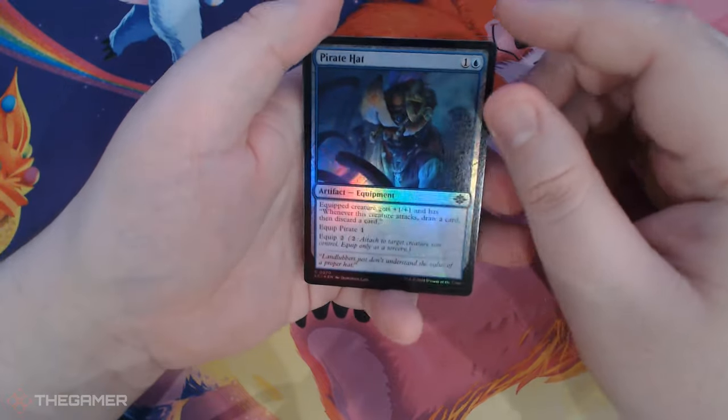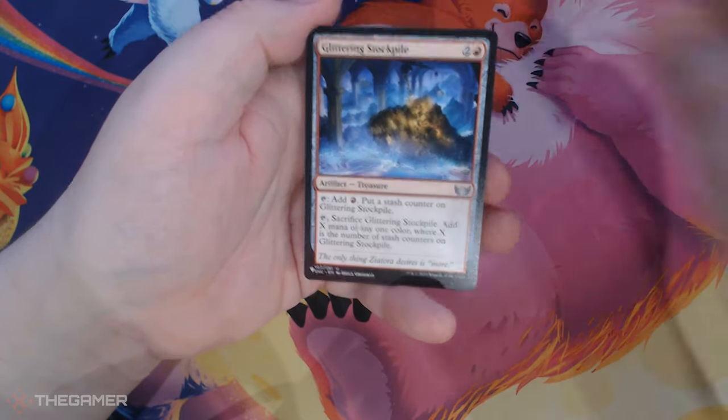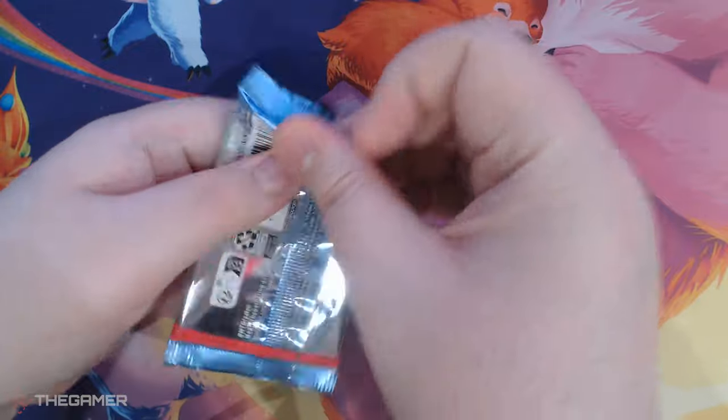We got a Foil Pirate Hat, and a Glittering Stockpile from Streets of New Penna. No Dresses at World yet and none of the special guests.